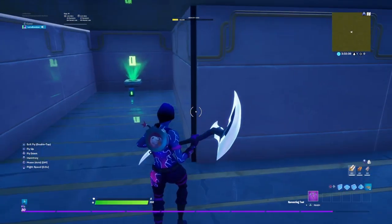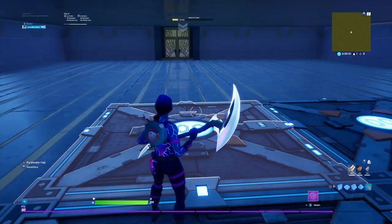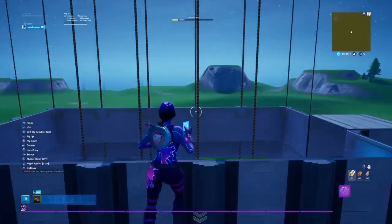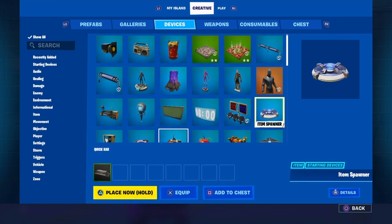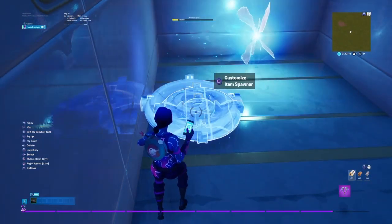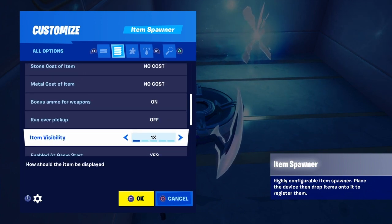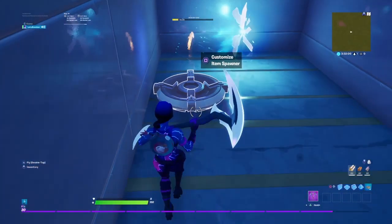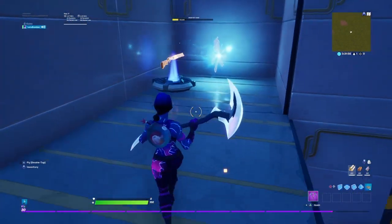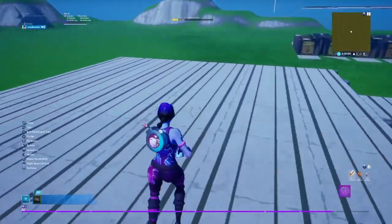Just in case some sneaky person decides to come through the lift, put a combat shotgun in an item spawner secretly back here. Set items respawn to off, put this on instant, and that should be it. I recommend a combat shotgun because these are quick-shooting guns — just set that in here just in case somebody goes to that lift in the beginning because they figured out your secret entrance.